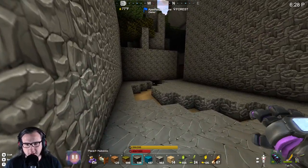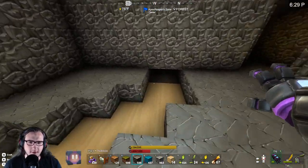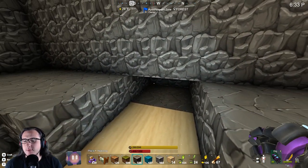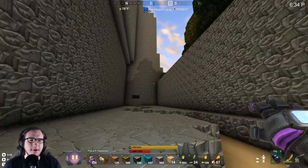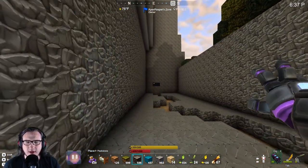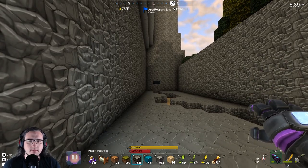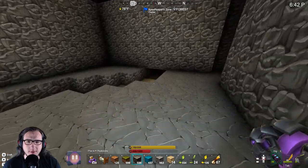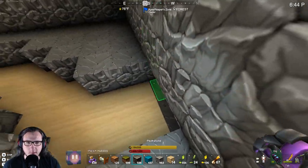Does that look like an empty void to you? It does when you get close. I put peak stone there to try to make it look like... We'll see what happens when we put water in there. But I didn't want water just flowing down to the bottom of this thing and cause extra loadage. So it will be flowing - the last blocks I will place will be right here and it will look like it's flowing.